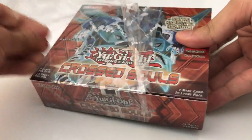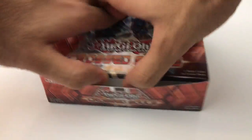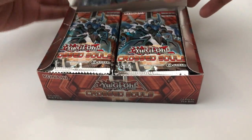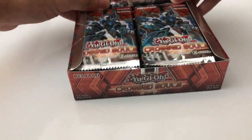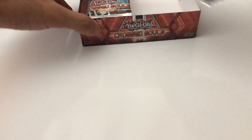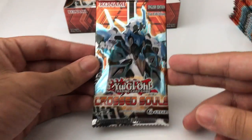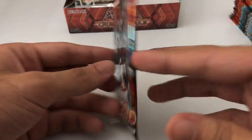Stay tuned for that. Alright, let's open this up. Hoping I can pull an Ogre — if not in this box then a different one — or a Clear Wing would be awesome as well. There it is, there you go. There are the packs. Taking out 12 of them right here — that's what the artwork looks like for the booster packs. Alright, let's start.